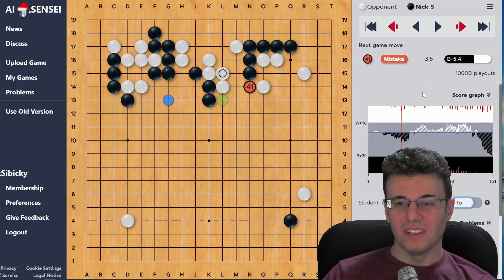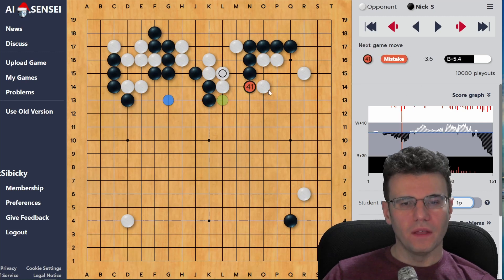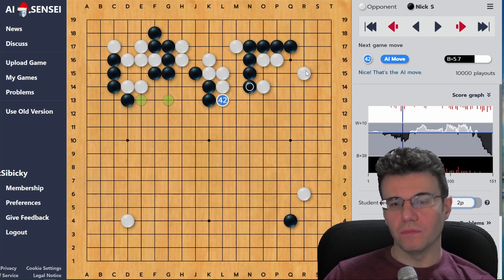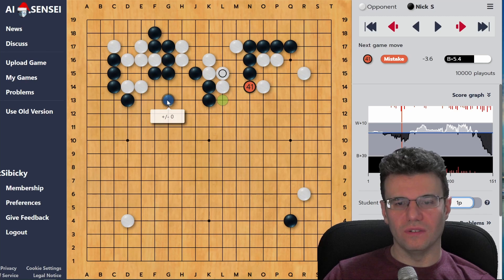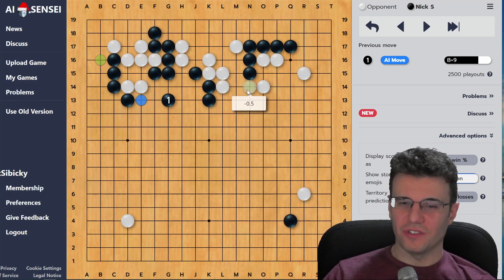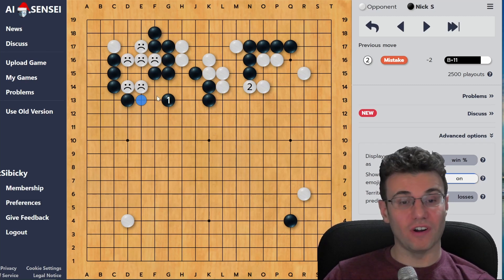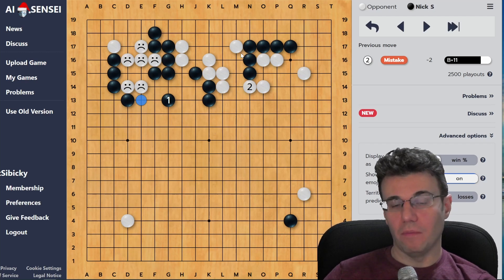We play this out with some good AI moves - white is trying to get out, I'm trying to build up strength to attack. White connects here - another mistake. White really just needs to keep pushing and keep the momentum. It's a huge loss - 7.7 points. You can see we were pretty close to an even game, but after this it's almost a 10-point advantage for black. Of course I return the favor - my opponent makes a mistake, then I make a mistake too, playing to keep this weak group unattached to anything else.